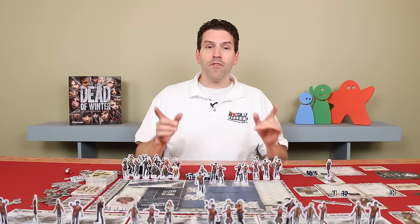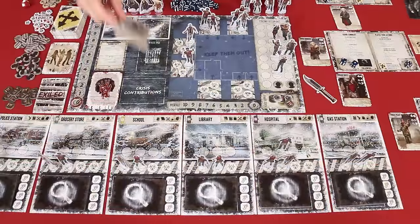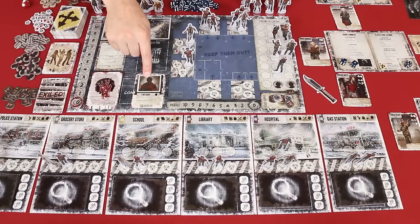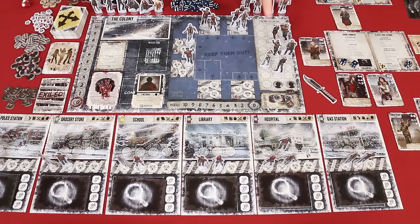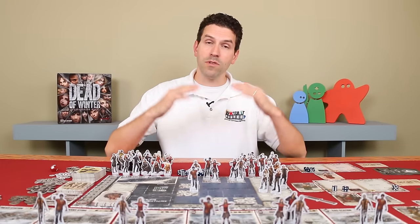There are a few additional rules to cover. If an effect resolves that would cause a player to add new survivors to their group, they draw the top survivor card, add it to their followers, and place the matching standee with the other colony occupants. This survivor may be used during this round, but you don't get the additional action die from it until the next round. Card effects override the rules explained in this video, and if two effects would resolve at the same time the first player determines the order. You cannot interrupt an effect currently resolving by playing a card — you have to wait until the effect is over.